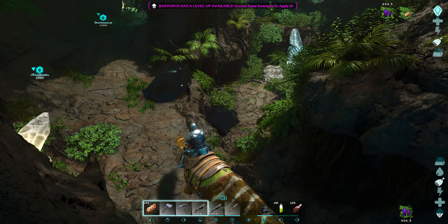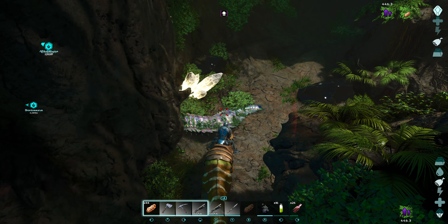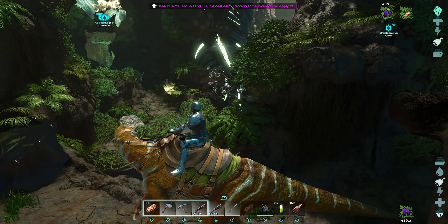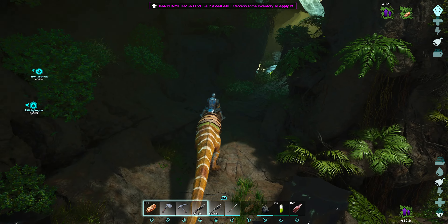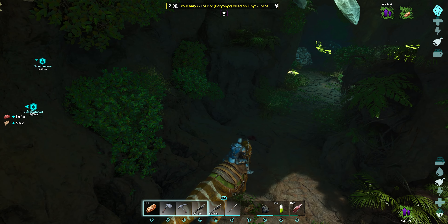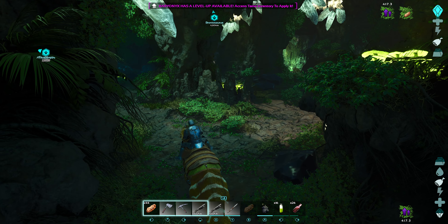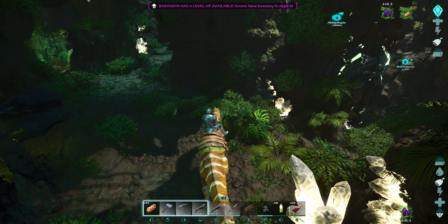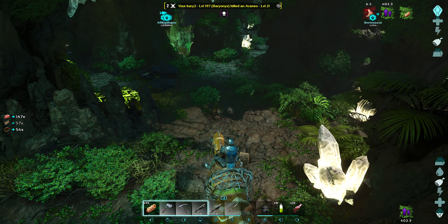Look at him hiding - get out of his way so he doesn't shoot at us. Let him come around the corner. Nice. Something's glowing over that way - we'll just keep sticking to the left, that seems to be working so far. These bats are the problem. Be careful, they give you rabies - that's why I've got the antidote. I thought that was another explorer note for a second. Looks like there's something glowing over that way.